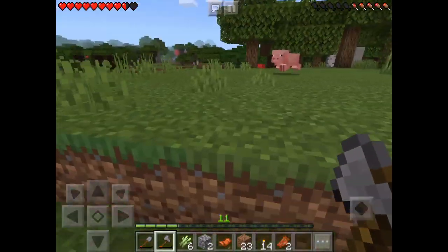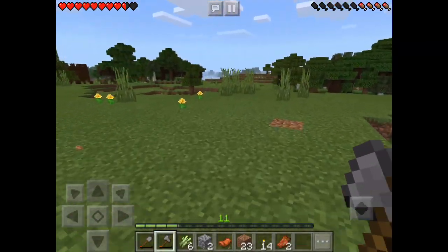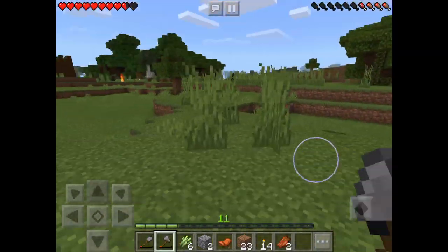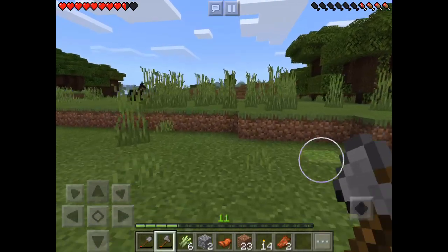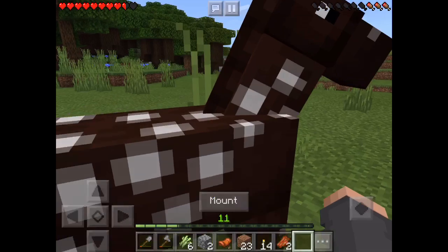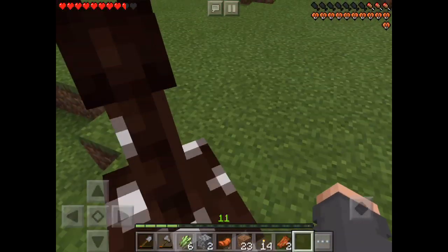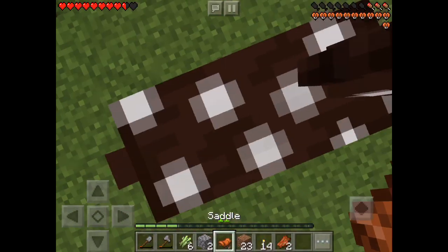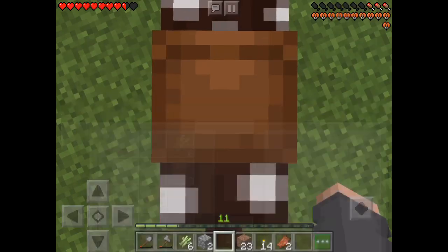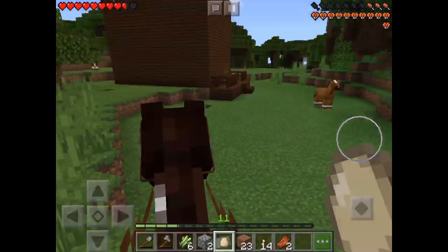We'll just start digging the mine right there and probably continue in another episode. Oh, there's a horse right over here — you can go get a horse! Let's go tame it. How do you get on it? Hey, we're on it! Let's put the saddle on. Let's go guys, now we got a horse!